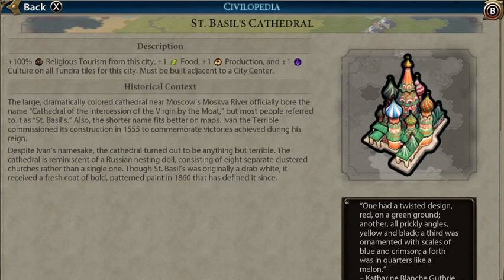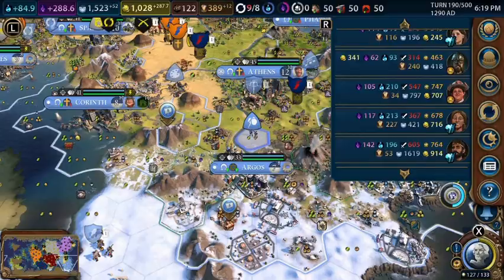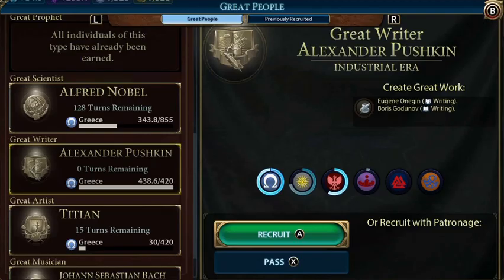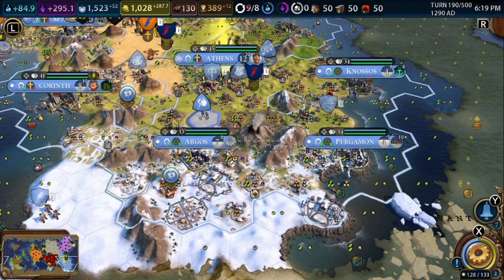So what does St. Basil's Cathedral give us? It gives us 100% religious tourism from the city, plus one food, plus one production, and plus one culture on all tundra tiles from the city. It must be adjacent to the city center. So what this tells us is that we're going to need to build an art museum here and maybe place a couple of works of art in it.